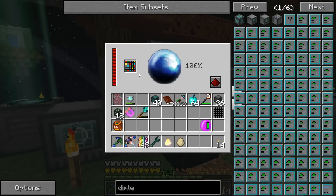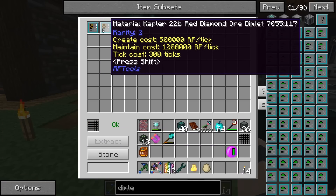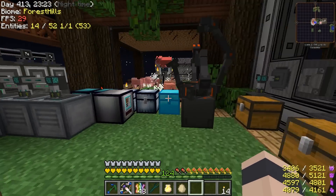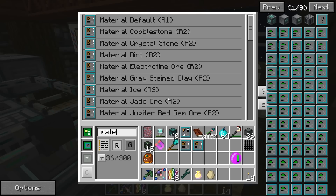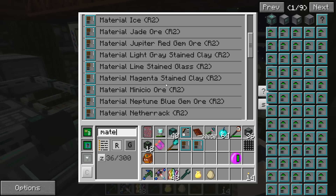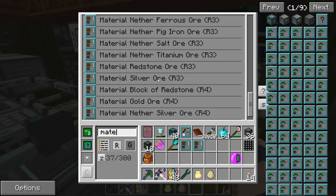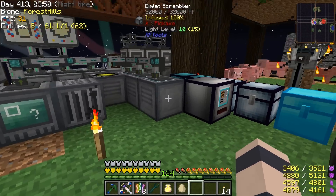It didn't seem like there were actually any blue diamonds in that world. The way I did it was two material dimlets and one feature — maybe I need a feature for each material. I got the scramblers running again. We need to find the purple diamonds, and the researcher didn't give us what we were looking for — we ran out of unknown dimlets entirely. The scrambler is our only hope now and we still don't see purple Kepler diamond anywhere yet.